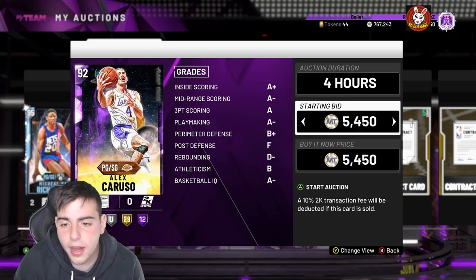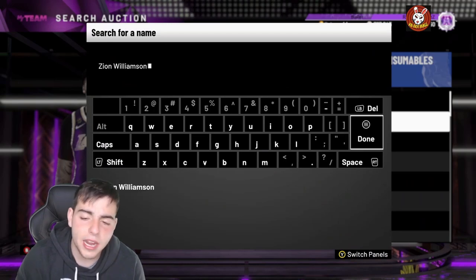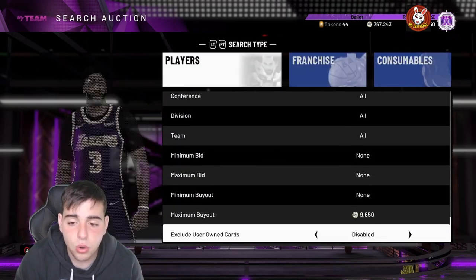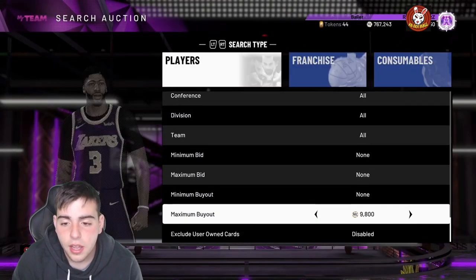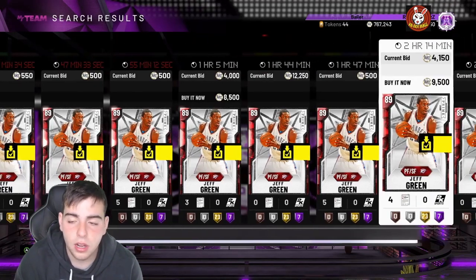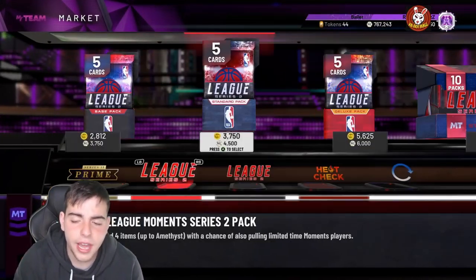If you see hype beast cards that are amethyst or diamond, you want to pick them up. Another example was Ruby Zion - when those packs first dropped in the first flash set, they were mega hyped and Zion is mega hyped. The card was going for around 3-4K and now it's at 8500 MT. A Ruby Zion with phenomenal stats for a ruby - if you don't have the diamond one already. Another hype beast card that goes up and down a lot is Jeff Green ruby - rubies and amethysts with hype go up in value when the media releases that they're good.